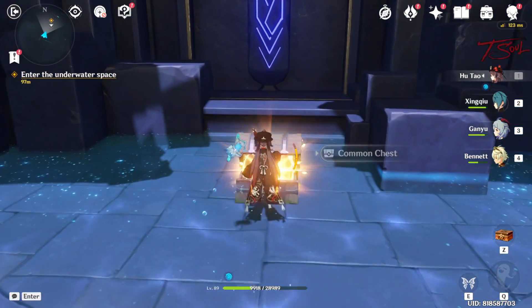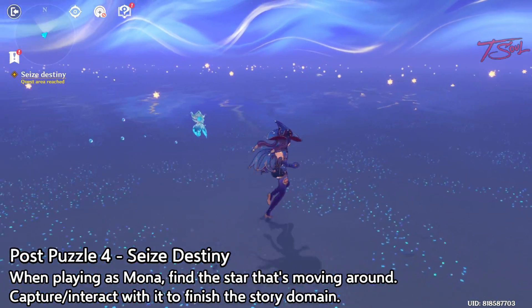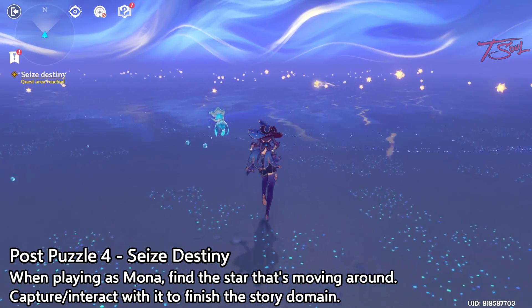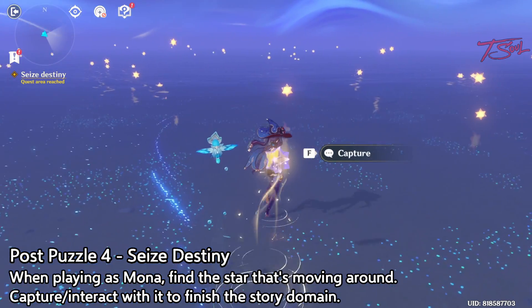But we're here for the main story, so guide the star back to the main room and you'll do some more events with Mona. Eventually, you'll be stuck down here where you need to seize destiny. This area might be confusing, but what you want to do is look for a moving star. It might be hard to see at first, but you'll find it eventually — just keep an eye out for something that's making a little trail. Once you find it, go and capture it to complete the event and get a cutscene.